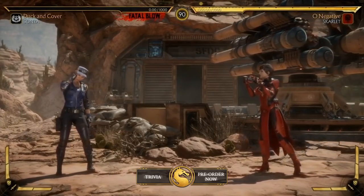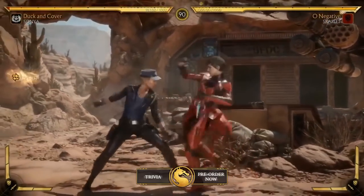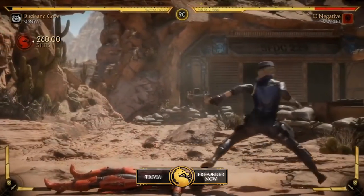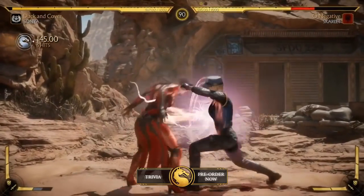Now Sonya's health has reached below 30%. When it reaches there, you're going to notice a Fatal Blow is available — that's when you can release a devastating attack. Here you go, there you go.